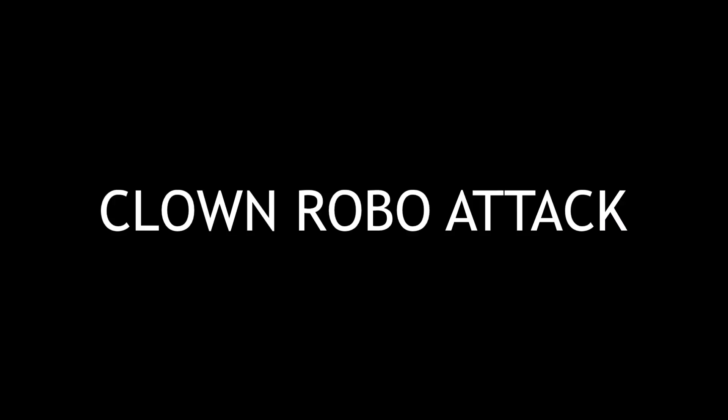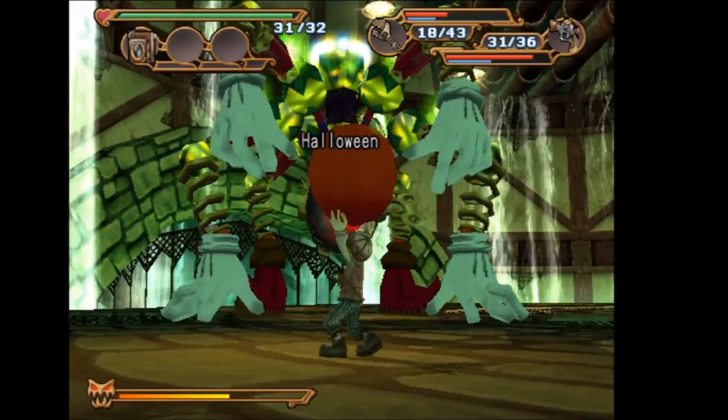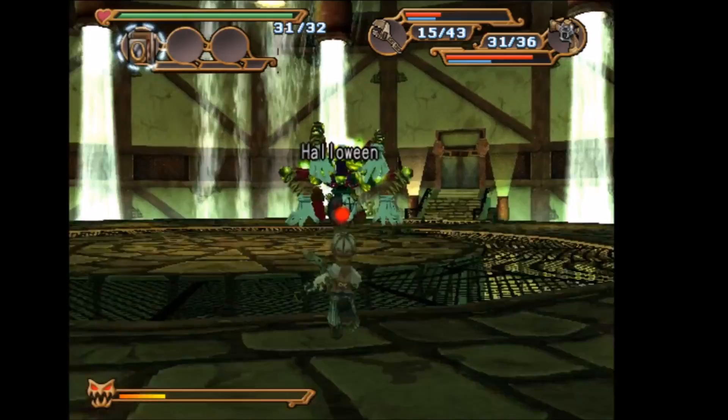The Clown Robo Attack scoop can be found in the Halloween boss fight in the channel reservoir in the underground water channel. For this scoop you're going to want to get the red bombs that Halloween throws at you, throw them at him, do damage to him, and he's going to jump back. With this he's going to fire a rocket at you, and with that you will get the scoop.